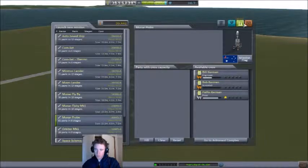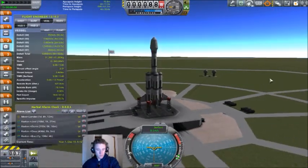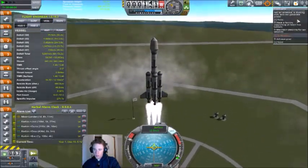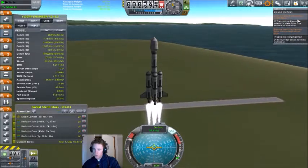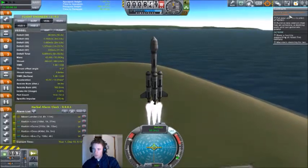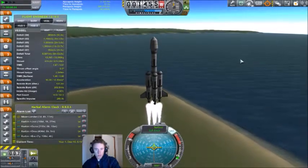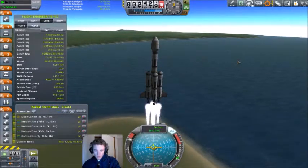And it was the Mun probe, so we've got a few contracts — three in particular — that this mission will aim to rectify. We have science from the space around Kerbin, the space around the Mun, and from the surface of the Mun. There's also another rescue mission and a contract for building a station — but that will be in the next episode.